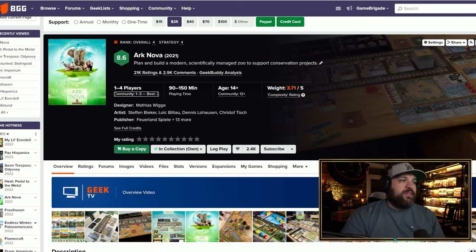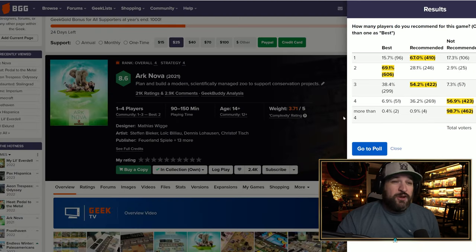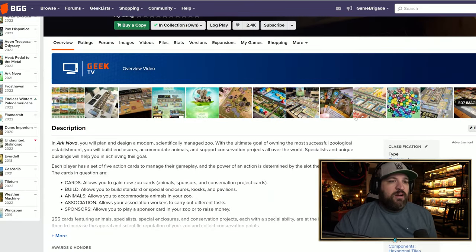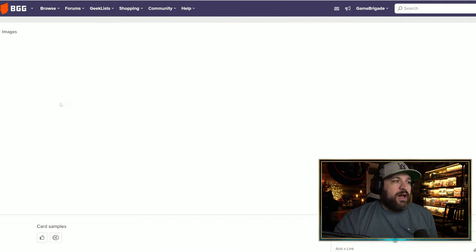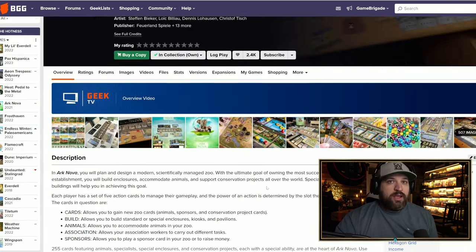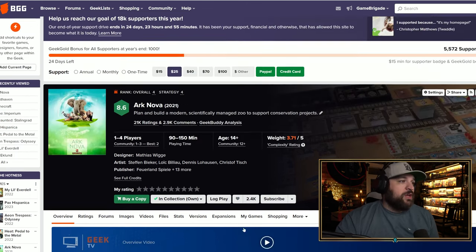Next is Ark Nova, which I feel will be on the hotness for a while. It's currently ranked number four on Board Game Geek overall — the fourth best game of all time, which is kind of crazy for a game that just recently came out. I own this one. The community recommends it best at one to two players, and they don't recommend four players — probably because of the game length. It's very similar to Terraforming Mars — sprawling and long — where you're building a nature preserve for animals.